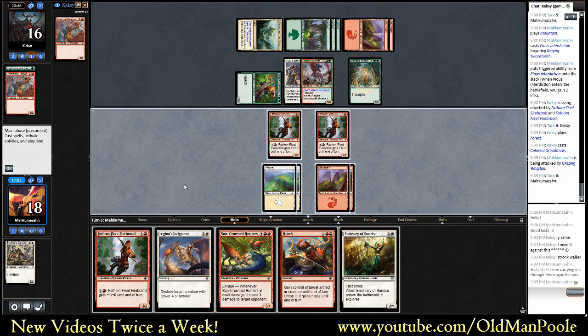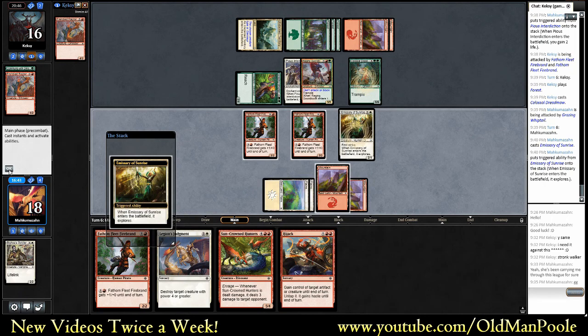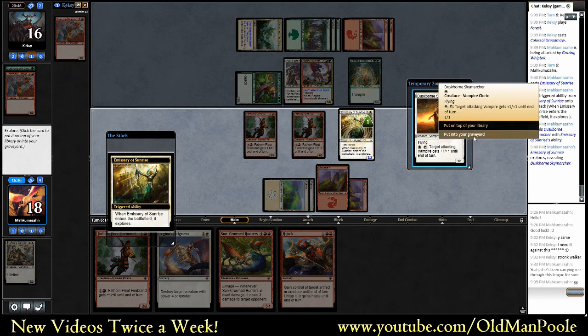On the other hand, Colossal Dreadmaw is pretty bad for us too. I think two-for-one ourselves and just keep up with the Pirates, but that's kind of rough. We could just take some damage this turn and hope that Hijack gets us if we're in a racing situation. Hijack is pretty good. So is the Suncrowned Hunters. I think I'm going to risk it. We're going to play the Emissary here - if we find a land, we won't be able to play our Firebrand. Unfortunate. I think we're going to bottom that - I don't think that's high enough impact.